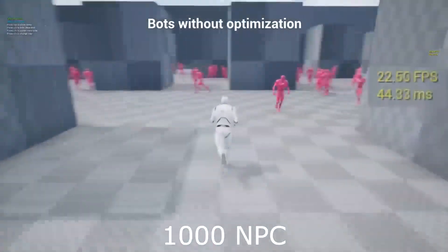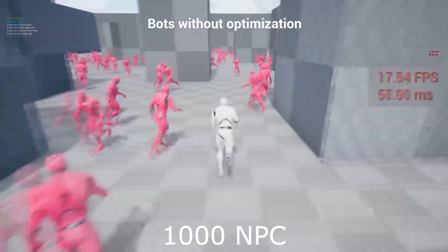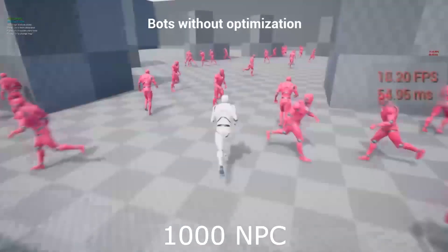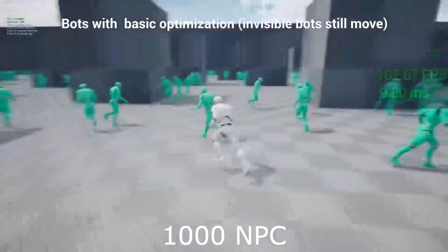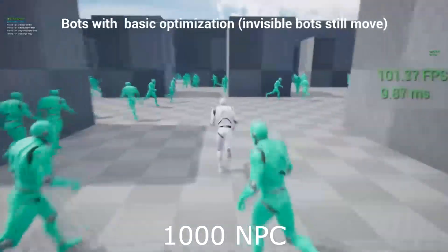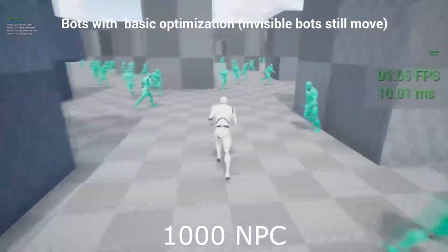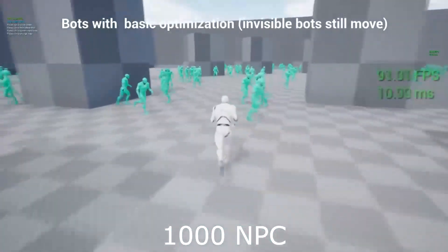Last but not least, we have the NPC Optimizer. Are you looking to optimize NPCs in your game without compromising performance? This plugin allows you to flexibly optimize NPCs based on their character and pawn classes, and you can tweak settings to balance quality and performance for each wave. It's fully written in C++ and works on all platforms, including for optimizing characters with skeletal meshes in multiplayer games.